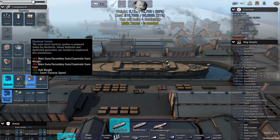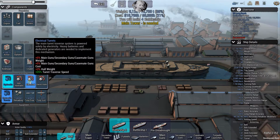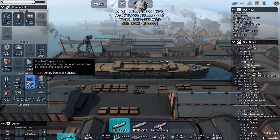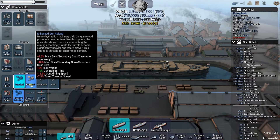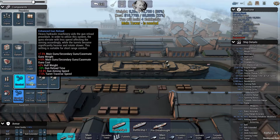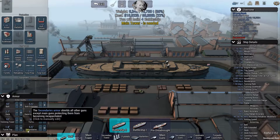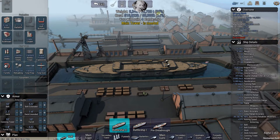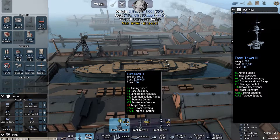Looking at main gun weight options - plus five percent, seven and a half percent - let's wedge that in. We can't get double or triple hulls, but we can get all kinds of enhanced gun reloads. Let's go for enhanced gun reload and play with armor later. We still have a lot of money to spend but not a lot of tonnage left. Main towers are about aiming speed and accuracy - let's get the best we can get for both front and rear towers.